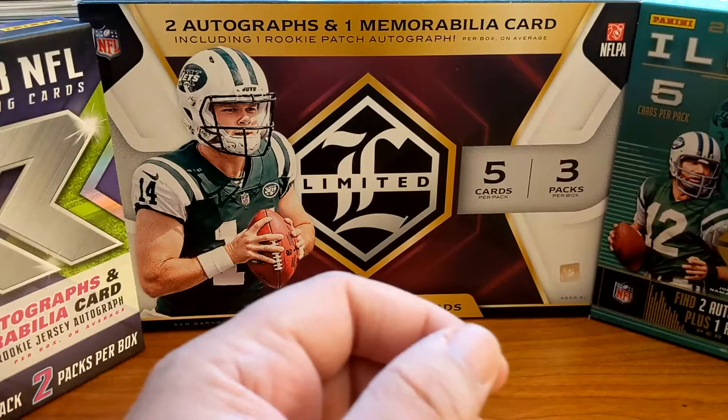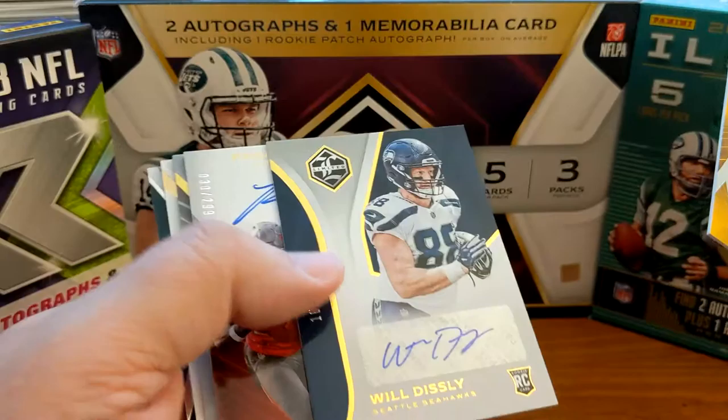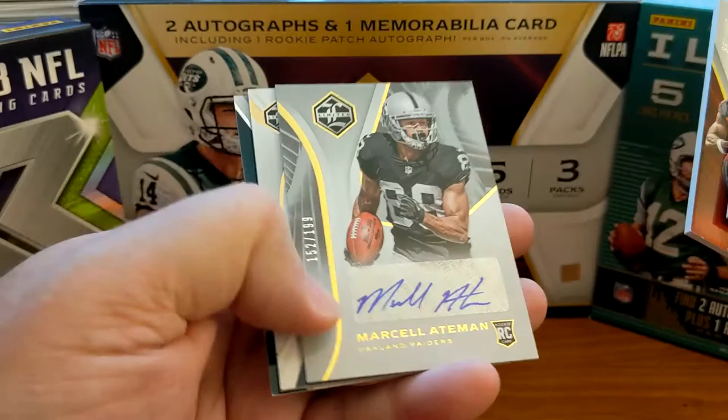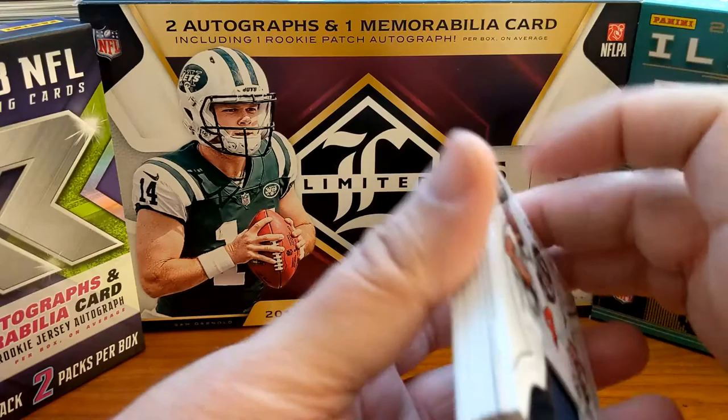I did buy some Limited - day after release day because it was so cold, the card store was closed that day. Nothing too crazy: Deshaun Watson out of 75 patch, Juju out of 99, Will Disley out of 199 auto, Ronald Jones on-card RPA out of 299, Marcel Aitman out of 199, Marlon Mack out of 50, and Ertz out of 99. That was my Limited - two boxes, 250 bucks, and that's what I get. Oh well.